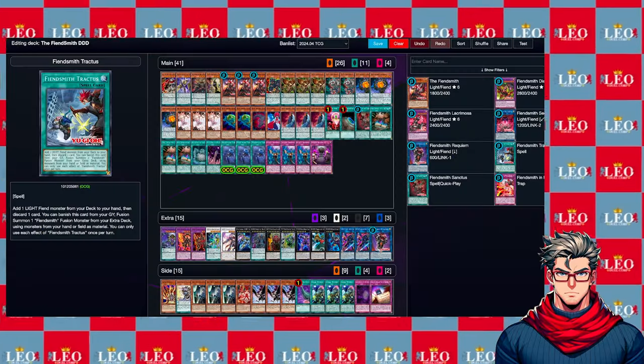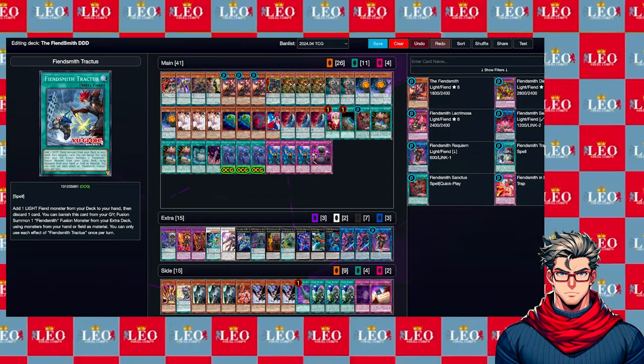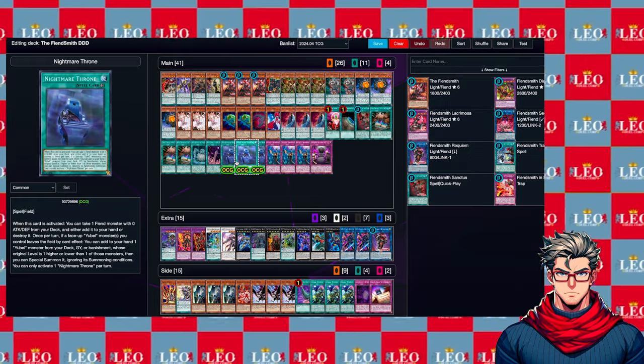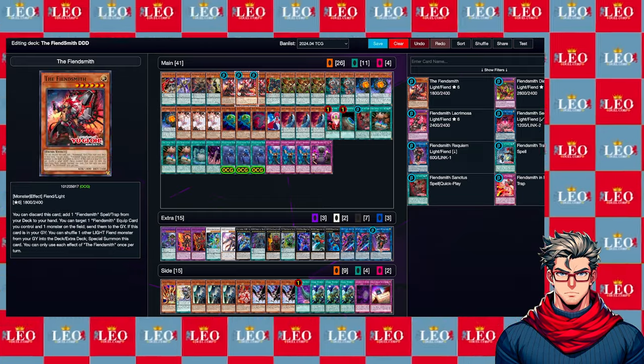2024 is shaping up to be a pretty good year for DDD so far. First we got the Yuvel support that we desperately needed to search DDD monsters with Nightmare Throne, and the additional support that Yuvel gave us actually made the deck more viable in my opinion. Later this year, around mid-July, we're going to receive a new archetype.